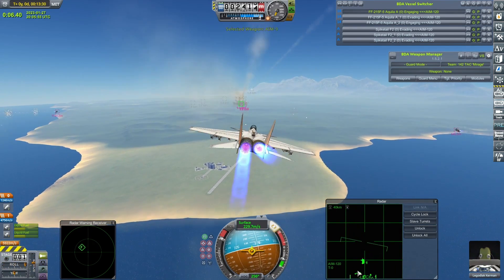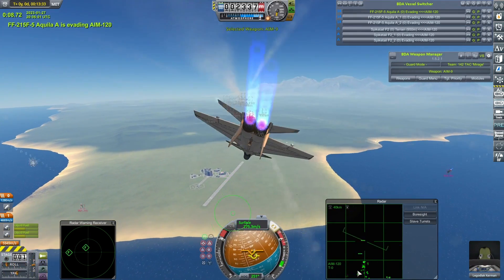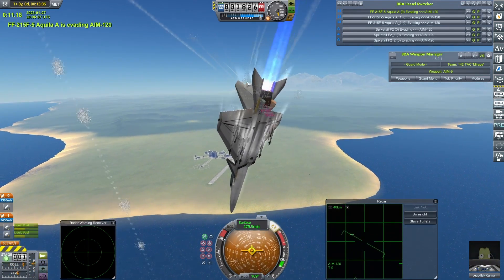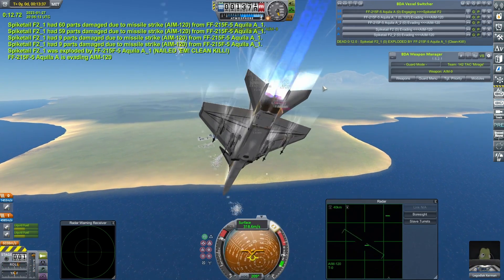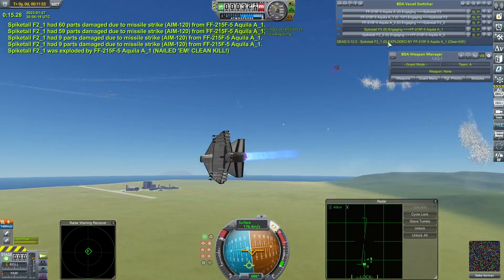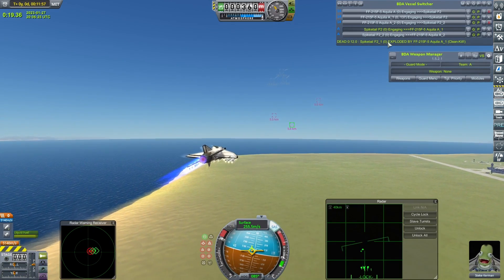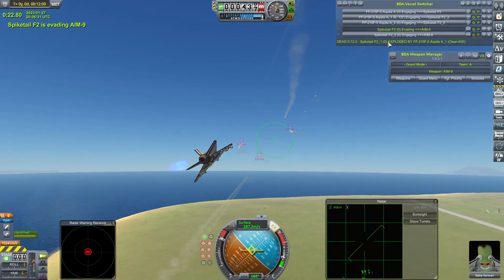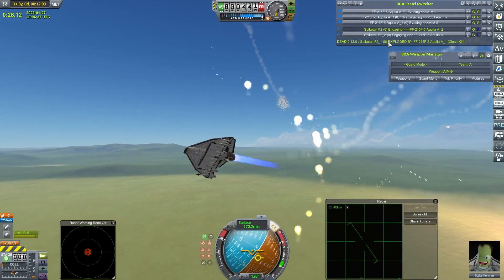Once again they start with just the absolute hail of missiles they've been throwing at my craft so far this video. One of the Spiketails has been taken out with a clean hit — just the two remaining. Let's switch to the dogfight cam. Oh dear, that is bad news for the Spiketails — they might have it in them to come back from 3-2 down as Steak Kerman launches a pair of Sidewinders, a third one away at a different craft, and manages to ably dodge the missiles coming back in his direction.